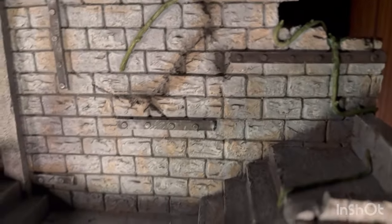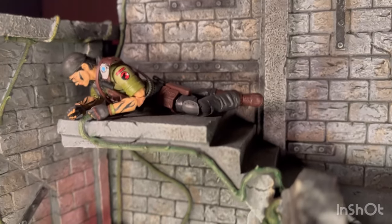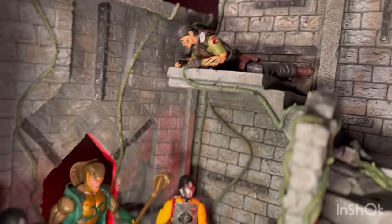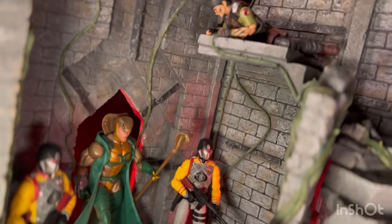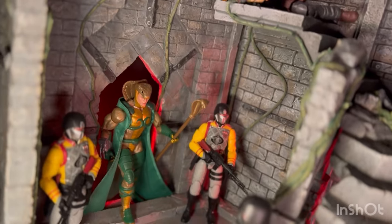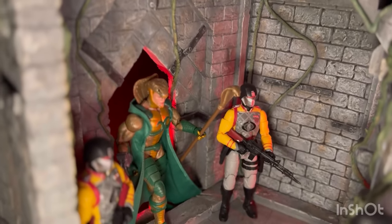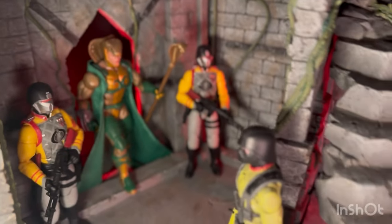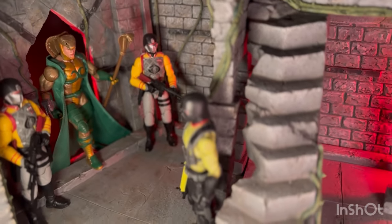We have a landing here and then two smaller landings coming off of that one. I created a little scene here with Tunnel Rat and he's spying down on Serpenter and these two Crimson Guards — Python Patrol Crimson Guards — accompanying Serpenter.